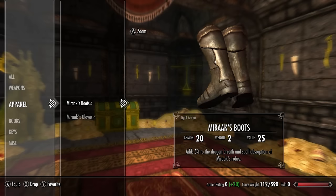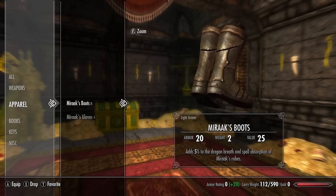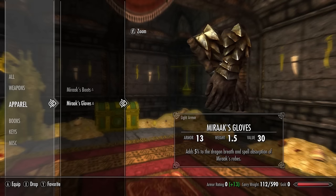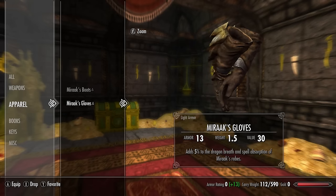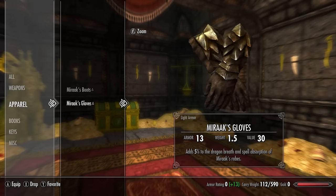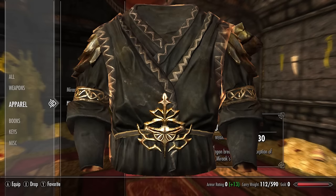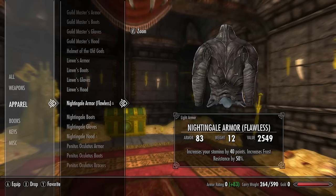The Miraak boots have a base armor rating of 11 and add 5% to the dragon breath and spell absorption of Miraak's robes — obviously work very well when wearing the robes. The Miraak gloves have a base armor rating of 7 and also add 5% to the dragon breath and spell absorption. Note that Miraak's robes are actually a clothing item, covered in the unique clothing video.